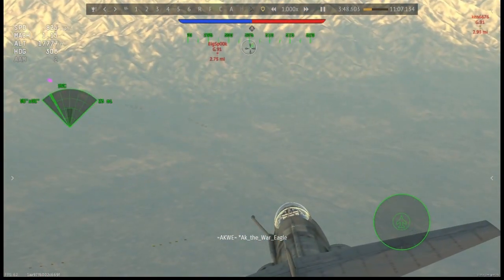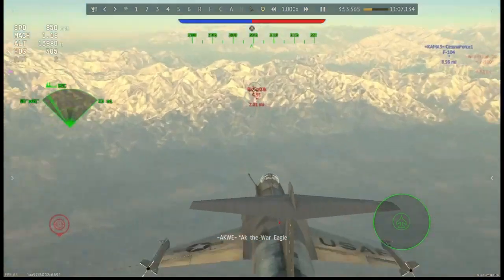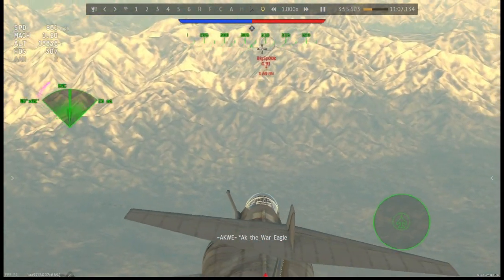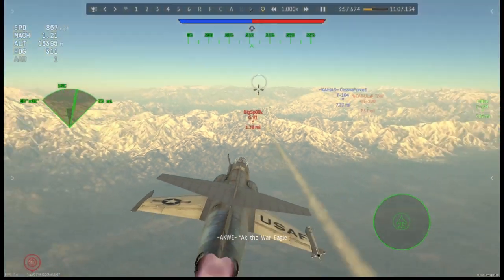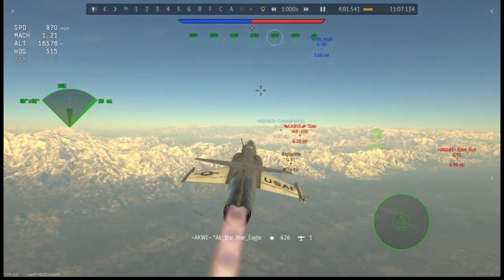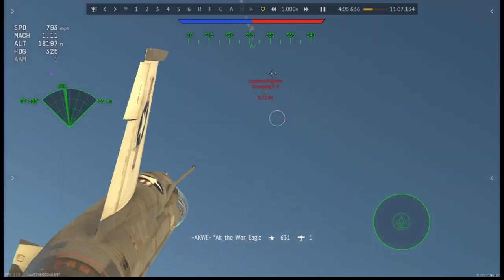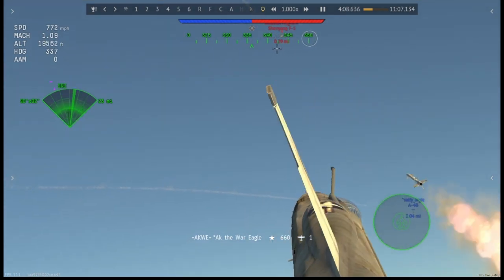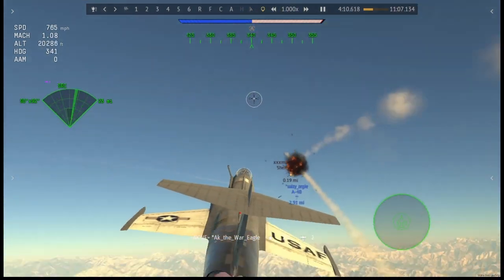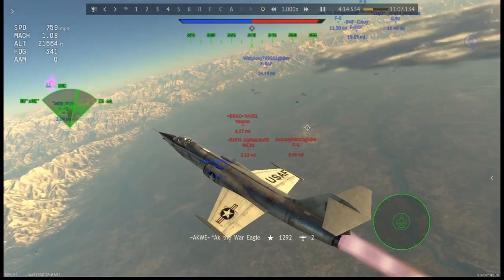I get set up on this G-91 and there's also a Shenyang F-5. First off, why are these guys even climbing? They should be on the deck building up their speed. On top of that, he never even looked behind him — same with the Shenyang. Fox 2, and boom — a nice little double kill. They never even looked behind them to see that I was coming.